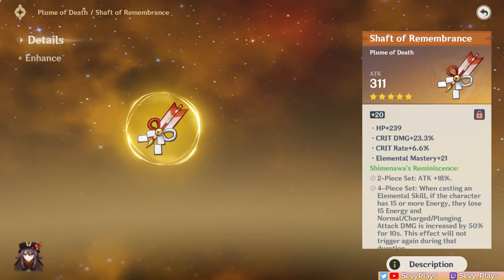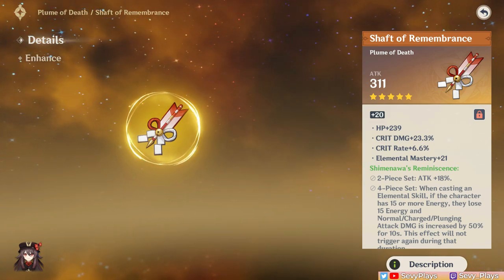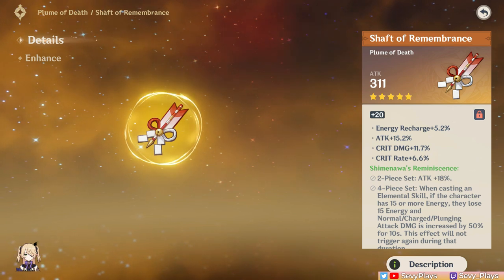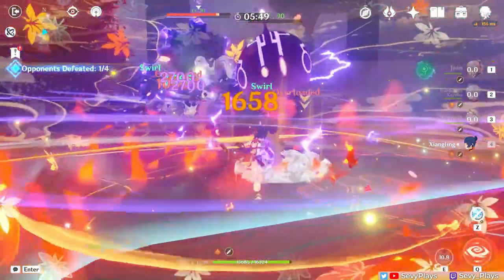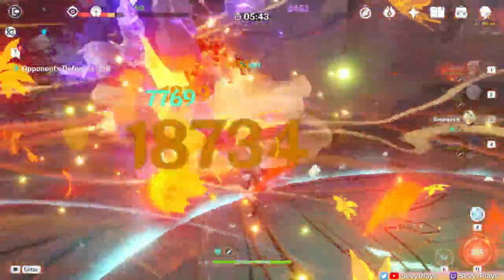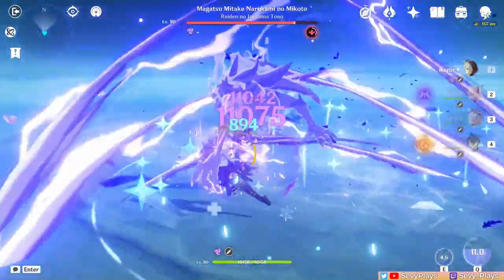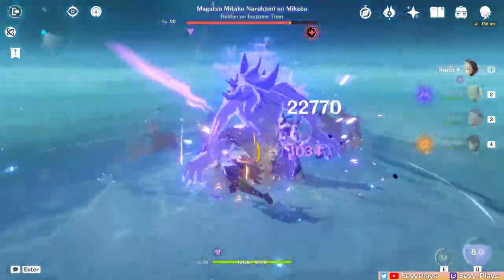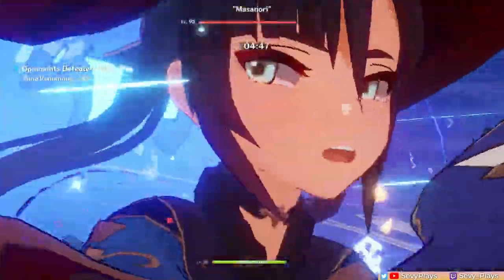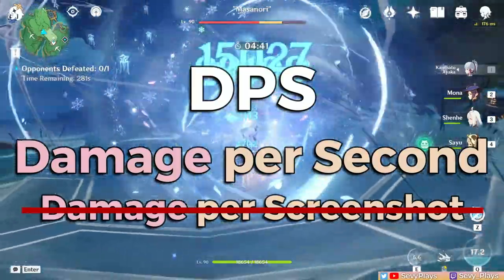But while crit values are of course very important, I believe that using it as the only metric of artifact quality and character investment can lead to neglecting other stats like attack, ER, and sometimes EM that are actually just as important. Let me use Energy Recharge to show my point. ER is unfortunately often neglected in favor of getting the highest crit stats possible. But what we have to remember is that for characters and team rotations that rely on burst uptime, they need sufficient ER to achieve that — and that damage is measured over time, which is the truer basis of damage per second rather than a single moment in time.